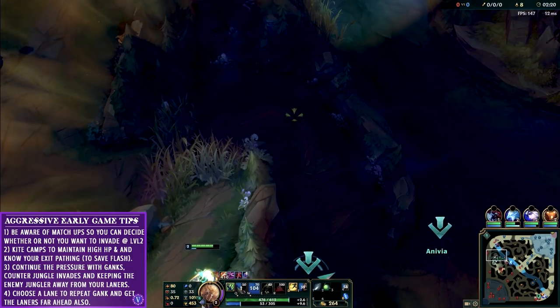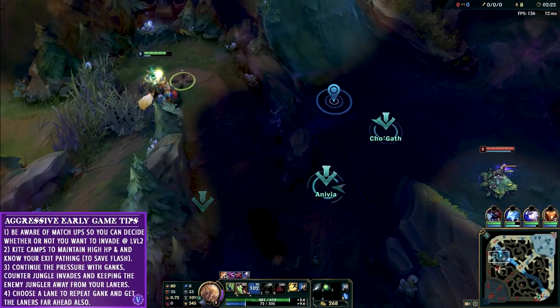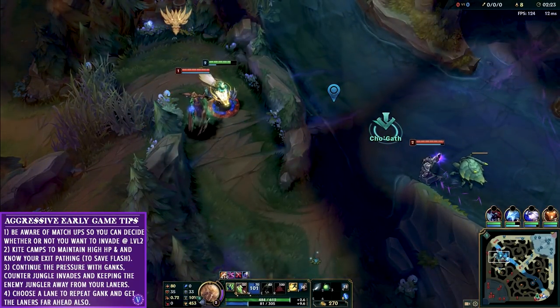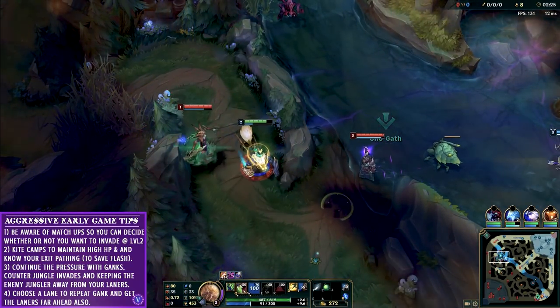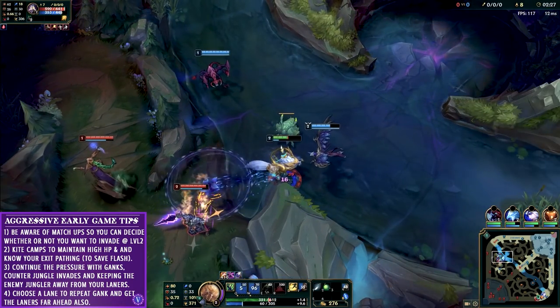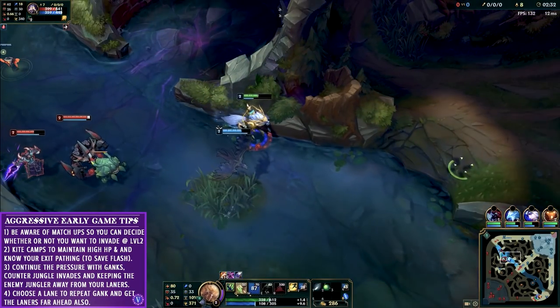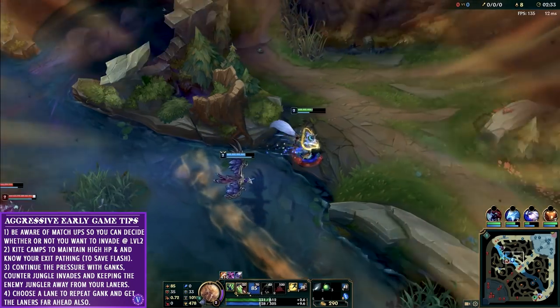But why would I flash out? Lissandra is level 1 and starts Q in lane. Kassadin can't CC me and neither can Malphite. My laners are also helping by rotating over. So I simply run right by Lissandra and use my Q to get to the other side of Kassadin as Anivia stuns them nicely. Now I'm free to leave while saving my flash. Having that presence of mind to know how you can get out of these situations is very important.